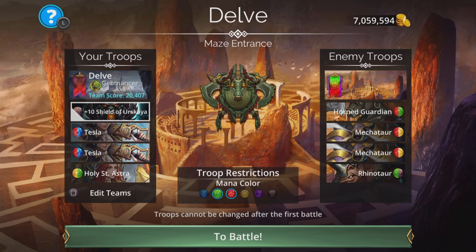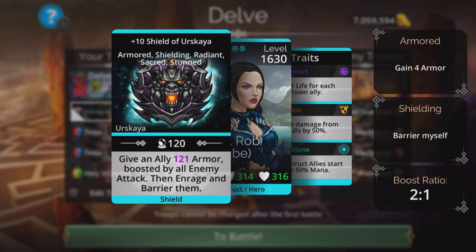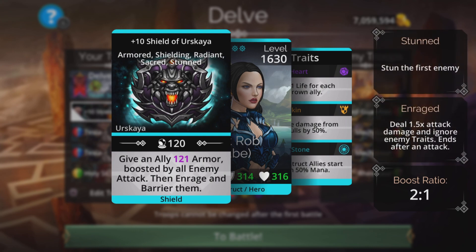We'll have two of her — her and her clone. We'll have the Shield of Skyra as well. It gives an ally magic plus one armor boosted by all enemy attack, then enrage and barrier them. This is boosted by all enemy attack, meaning the more powerful the enemy gets, the more it actually works against them and the bigger the boost we get. Absolutely superb.